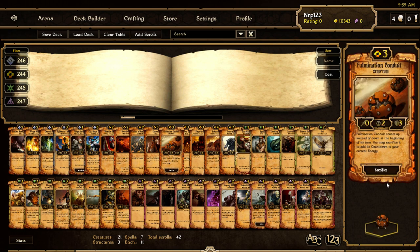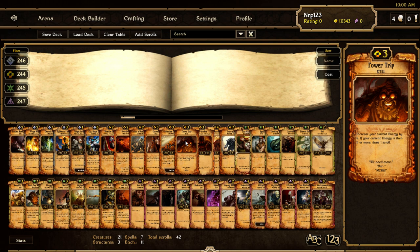Full Ammunition Conduit now starts with two countdowns, so you'll get a little bit more energy a little faster. Power Trip got its card draw back if you play it, but you have to have 11 energy or more after playing it. So if you play this when you have eight energy, you'll draw a card. I think Power Trip might make a comeback in, like, a range energy deck.